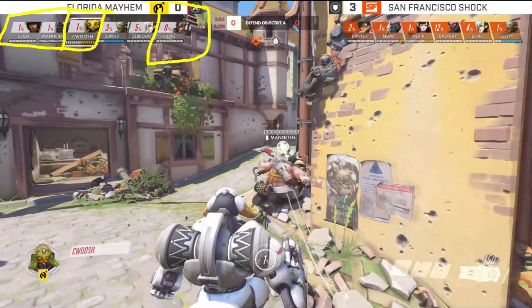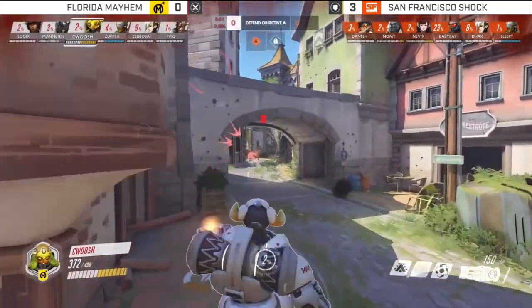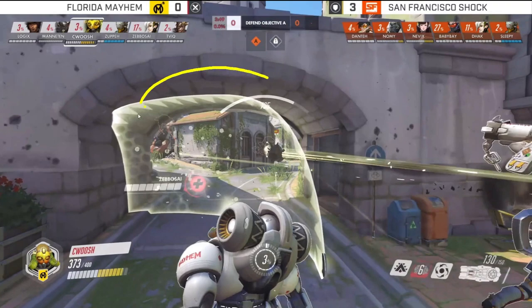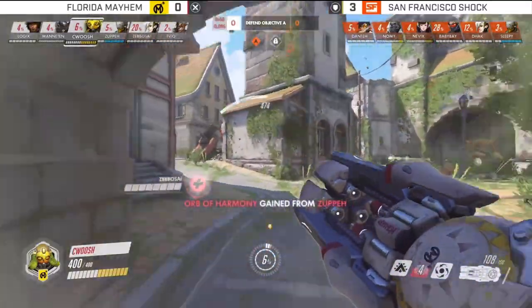The way Orisa works is you just march up, place a barrier down, and then once it's off cooldown you place another barrier a little bit further up. You march up, and once that's off cooldown you place another barrier a little further up. Orisa throws her barrier down — notice the Shock is playing pretty passively, not really playing up at all. A lot of teams opt to do this on the first point of Eichenwald, and it's going to help the strat quite a bit.